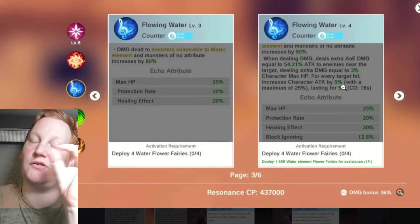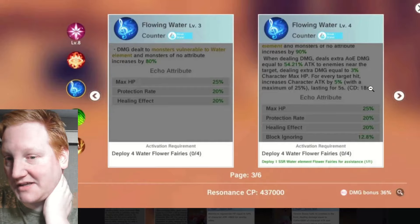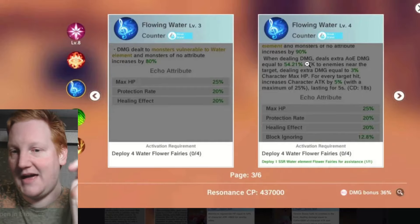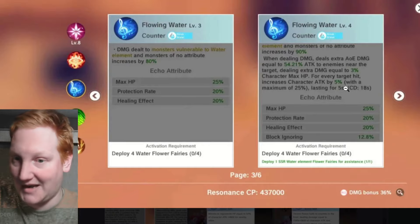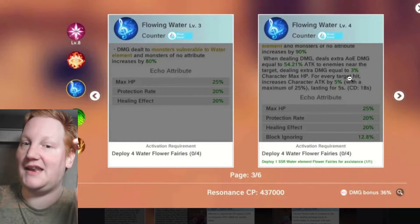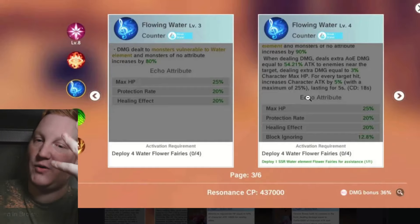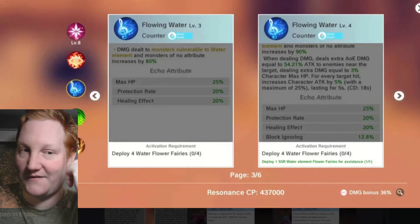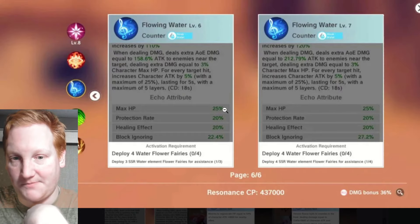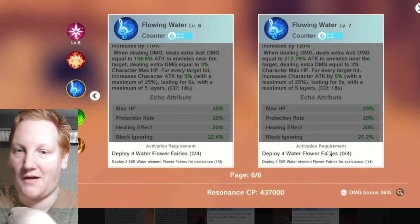The next big jump adds block ignore as well as a bonus effect — you'll see a little blue circle flying around you. When the cooldown is up, it has an 18-second cooldown; you shoot the blue ball and it does damage based on your HP. For each target hit, it increases your attack by 5%, capped at 25%, so hitting five targets gives you the full 25%.